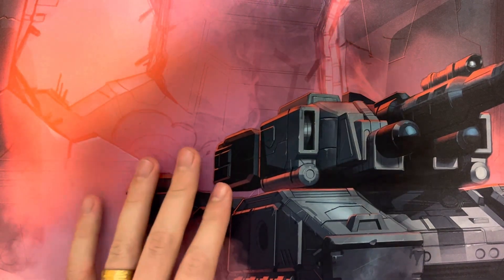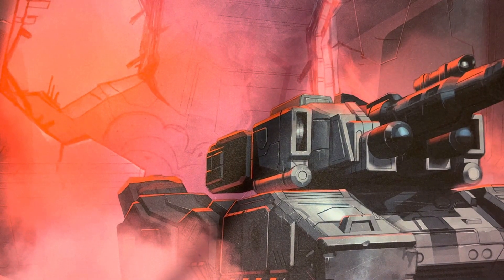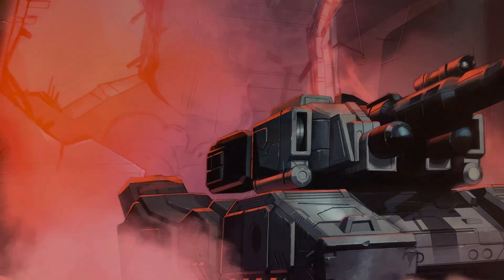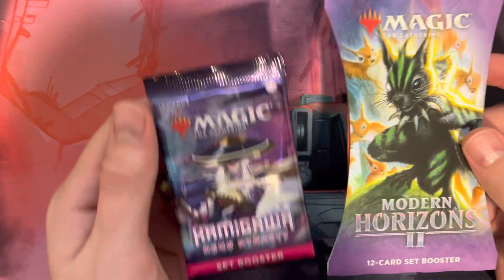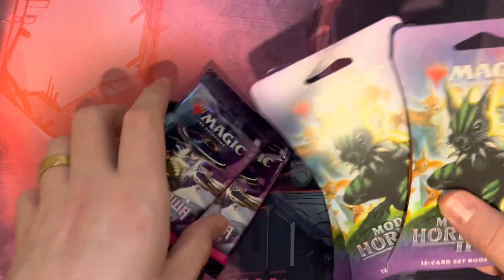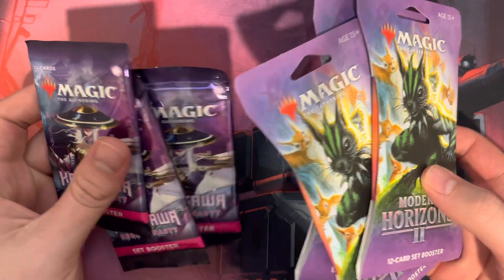Hey y'all, how we doing today? This is Austin with Big Time. I totally forgot to close the door, so did that real quick. Today's question of the day is: which set did you like more — Modern Horizons 2 or Kamigawa: Neon Dynasty? What we're gonna do is we got three packs of each one and we're gonna have a little pack battle and see which set scores us more money.